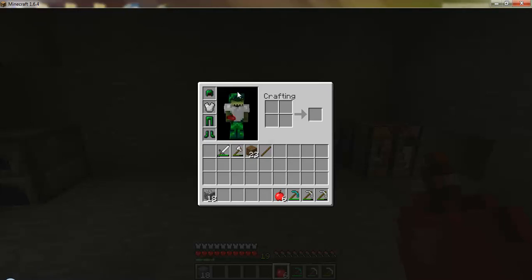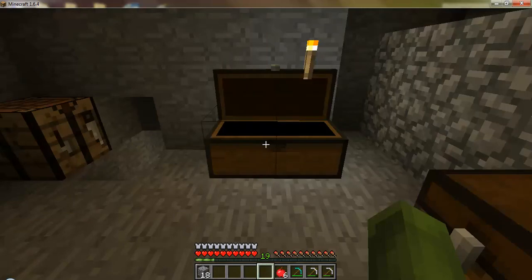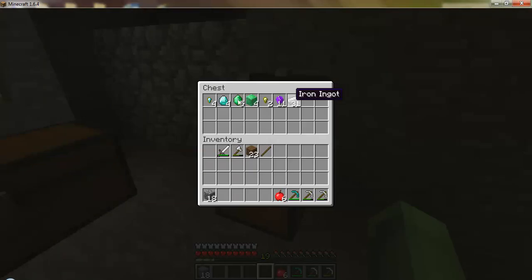Hey guys, welcome back to the Ore Spawn mod. As you can see I have some emerald armor on — I went on a big mining session while you guys were away. I made another chest and I have these blocks of emerald that I can turn into emeralds, but I think I'm gonna leave them so when we build our house we can put a little flair into it. I also got some uranium and titanium which we'll be using to make ultimate armor, ultimate swords, all the ultimate stuff.